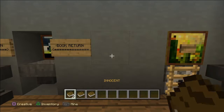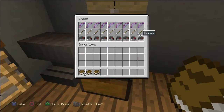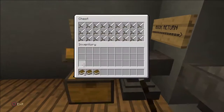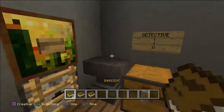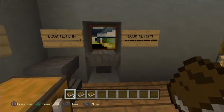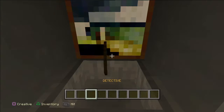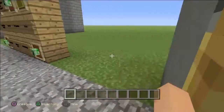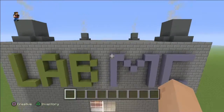Let me show you what each role does. The detective will come over here, grab one of each, and then try to stop the murderer from murdering. The murderer of course murders. The innocents get away from the murderer and try to find the hidden bow with one arrow. If you need to return your books, just throw them in there and they'll go right back into this dispenser. That is where you start your game, and now let's showcase the actual map.